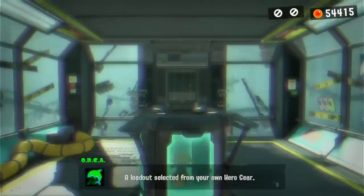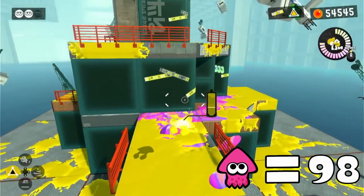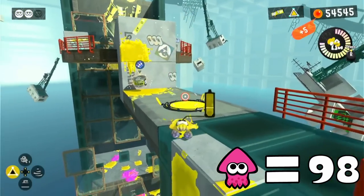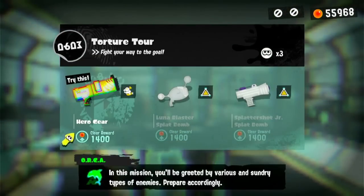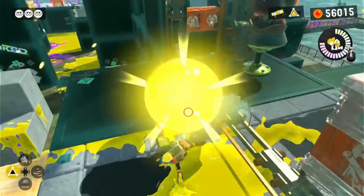'Octarian Heights' was our next level, and for this one we're going to have to ink this spire to the best of our ability. After it has been inked, we can squid surge up this wall to get past these Octarians. There are some more walls at the end, but we can climb both of them with one more squid. 'Torture Tour' is up next, and all we really have to do is collect some keys, which we can easily just walk into. Zero squids.